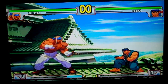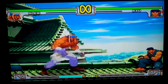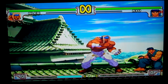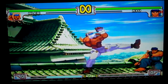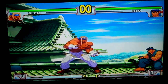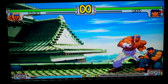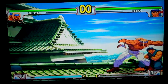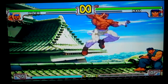Alex strong is four frames. Fierce is an overhead at 14 frames, minus one on block. Short is five frames. Forward is five frames close, eleven frames far. Roundhouse is minus thirteen — I consider that pretty safe though; I'm not sure if you get punished after the last block. Towards strong is not an overhead. Towards fierce is an anti-air.